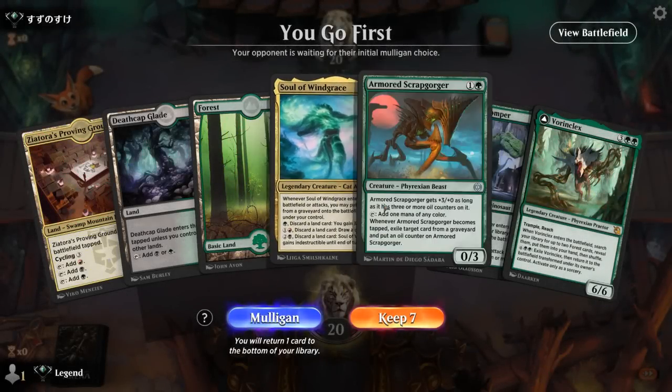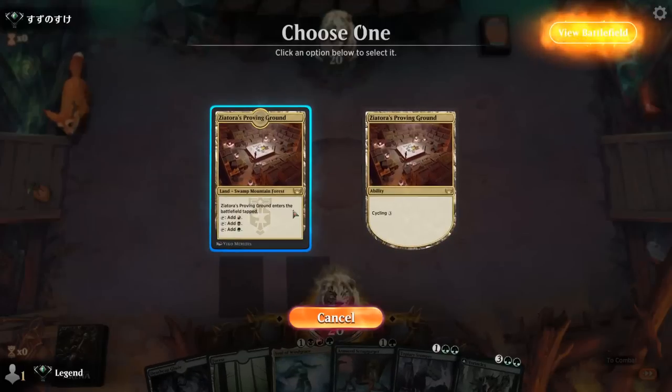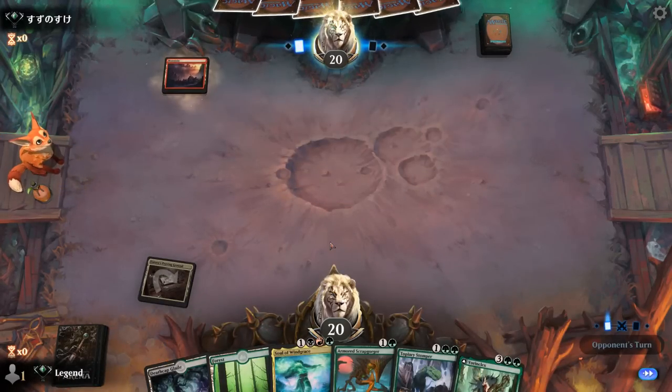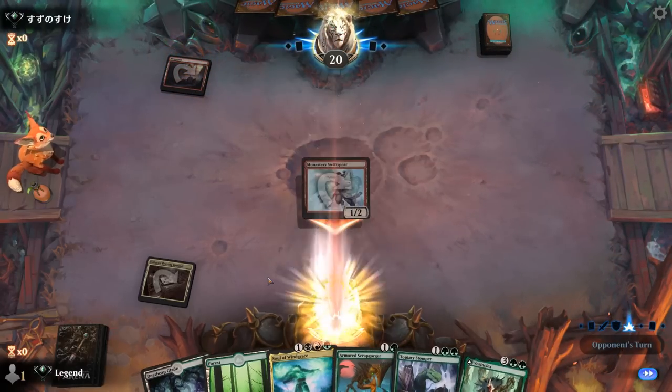Okay, we're on the play and our hand seems promising. Scrapgorger into Soul of Windgrace — could use a fetchland, otherwise we're still ramping with Stomper, and Vorinclex to find more forests. Up against red aggro — being on the play certainly helps. We'll see if they can take out Scrapgorger; if not, Soul of Windgrace is probably a better blocker than Stomper early on. Either way we're looking at Vorinclex on the following turn.